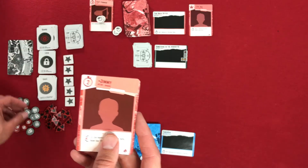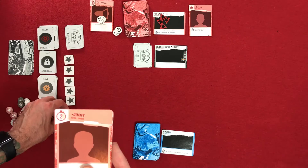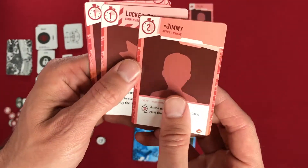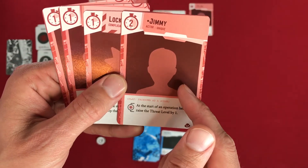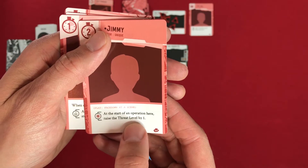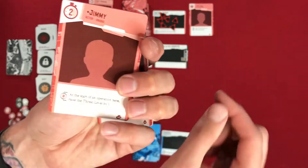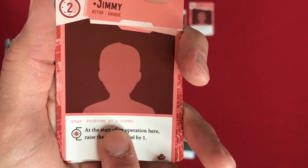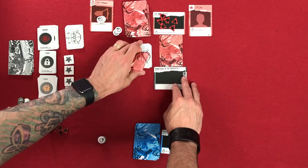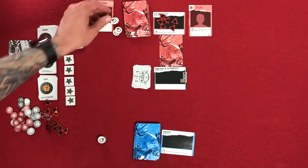Fast forward — we'll add seven influence to the office. We play that for three actions, setting it aside with three on it. That gives us seven influence. Then we'll also play Jimmy for the next two actions. At the start of an operation here, raise the threat level by one. He's a unique actor — it says play face down at a scene. So we play him face down here. That ends the powers that be's turn.